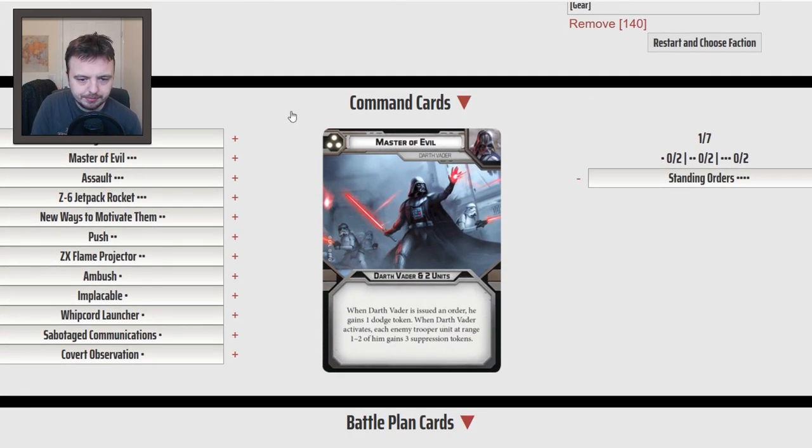So we'll have a look at his command cards. Master of Evil is a 3-pip — when you give a tutor order, he gains a dodge token. Very good if he's in a risky position. When Darth Vader activates, each enemy unit at range 1 to 2 gains 3 suppression tokens. That's obviously very situational — you need to get within range 1 to 2 of quite a few different trooper units — but that can cause absolute chaos at the right time if your opponent's list doesn't need those units and they can be panicking off the board.